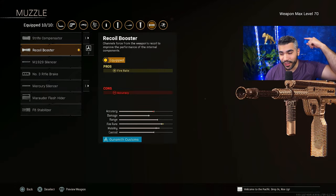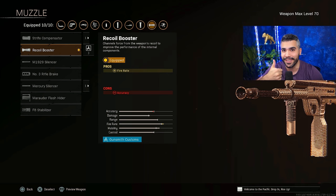For the first attachment we got the recoil booster. This attachment is pretty much a go on every SMG — higher fire rate, higher TTK.